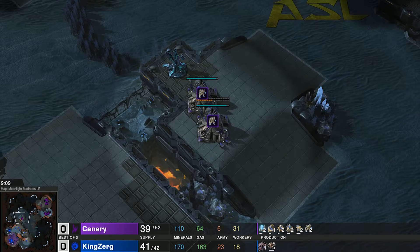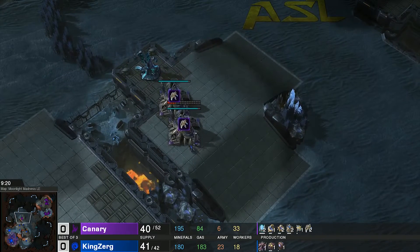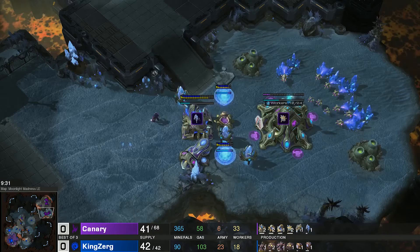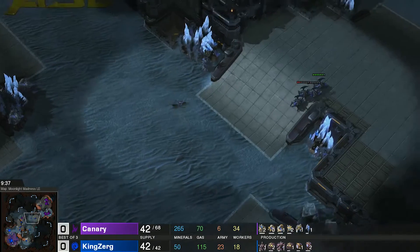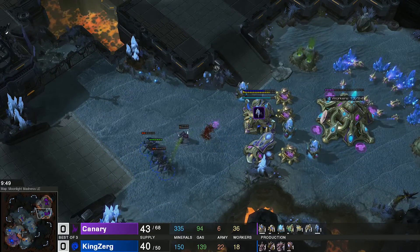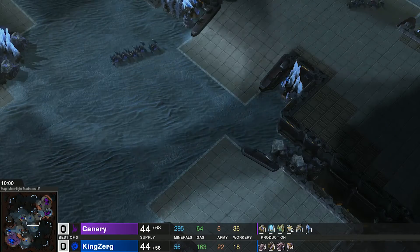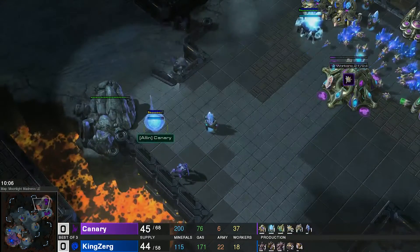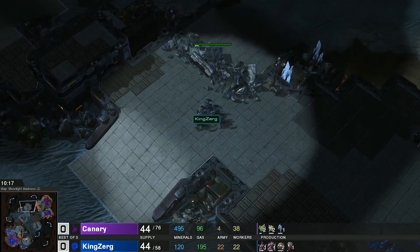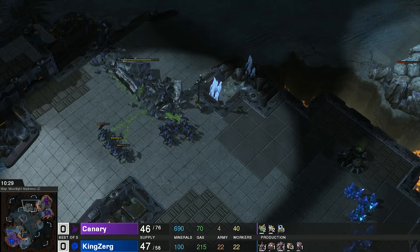This has worked out well for Canary, though it could have been more lucrative in the early game. Two zealots with three seconds left don't quite make it out — they would have with chrono boost. Four roaches engage the zealots; KingZerg cleans them up with the spine crawler. KingZerg did cancel his natural base. Canary committed around 400 minerals to the proxy gates plus more zealots — maybe 600 to 700 minerals lost — but importantly he's at 33 workers to 18, roughly double.